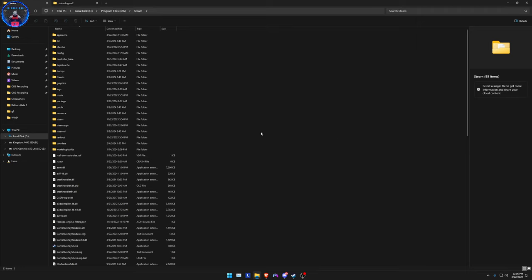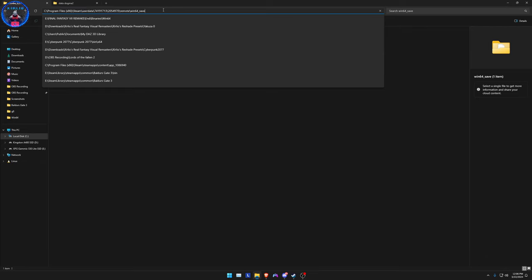I have in fact found a way. The folder you will be looking for is located in User Data in your Steam folder — in Program Files or wherever your main Steam directory is installed. I've already been there so I'm just gonna show you guys the easier way.